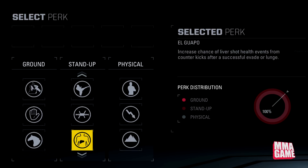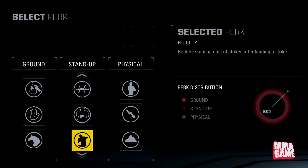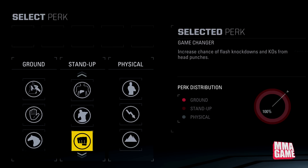Next up is Fluidity — reduces stamina cost of strikes after landing a strike. This was in the first game and it was very, very good — one of my favorite perks, especially for combos. Next up is Game Changer — increases chance of flash knockdowns and KOs from head punches. Hopefully the chance isn't increased too much, so it probably won't be a big problem.